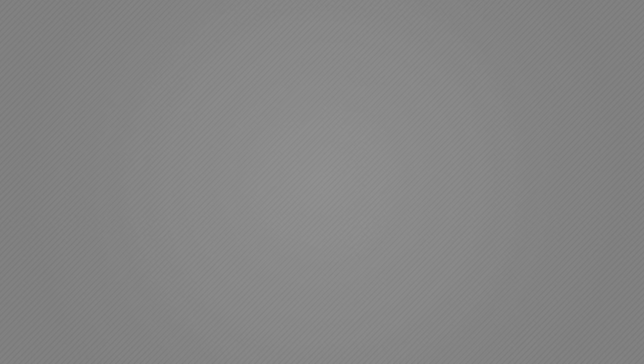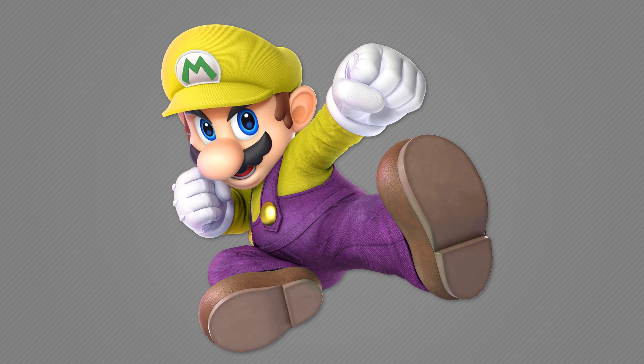Just like the first part, we're going to start with Mario. First is the Wario color scheme for Mario, which got replaced by the Builder Mario alternate outfit in Smash Ultimate. This color scheme has been in the game since Smash 64 all the way up to Smash 4, but was replaced in Ultimate. It's kind of a shame because I always really liked this one, and it's weird that Mario still has a Waluigi color scheme but not a Wario one.